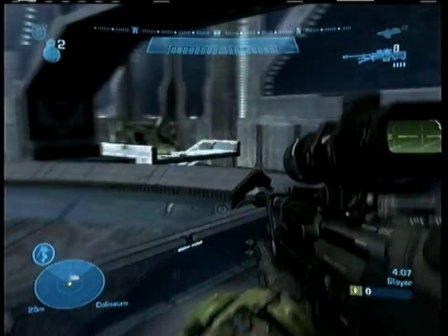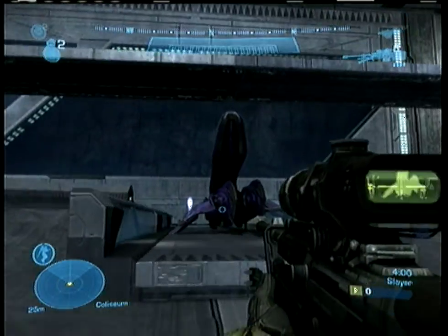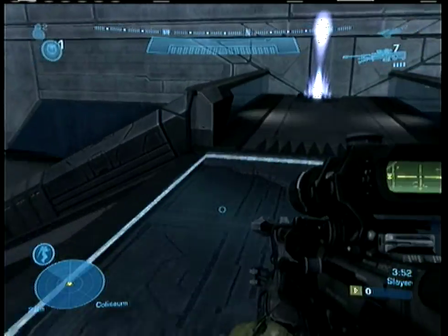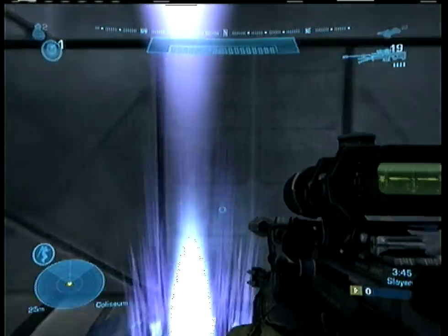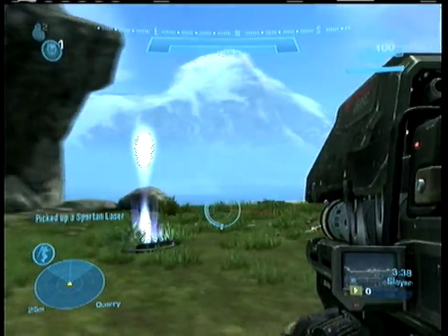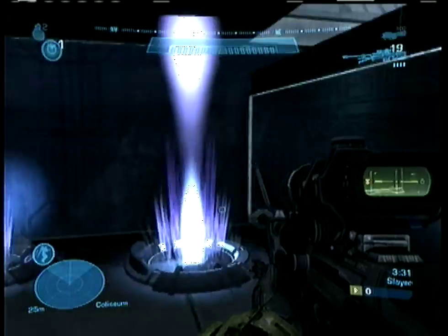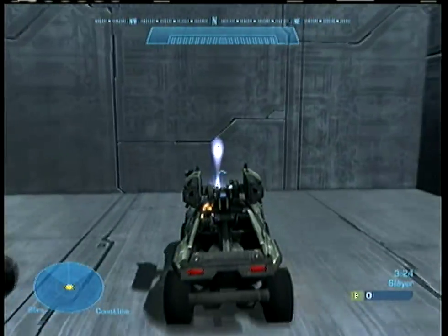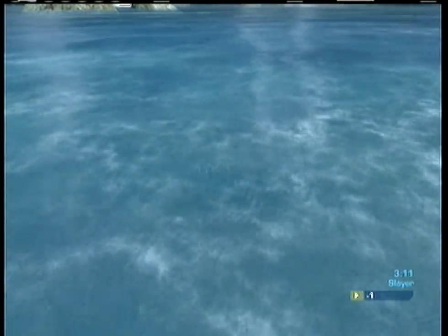This area is pretty similar, just smaller — I scaled it down and stayed fairly faithful. There are no jets, Pelicans, or Longswords, which is fair since the Falcon takes two people to use anyway. This area is so much smaller than the original. Here's the sniper area with a Spartan Laser for taking out incoming Banshees, and there's a sniper rifle over there. That one on the right leads to the vehicles — six Warthogs, basically the same six that are in Extinction.